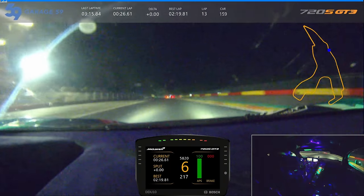Lap times in ACC are always faster — pretty much on every sim they're always faster. I think it's because you can exploit different things: you can break the setups, the cars might be slightly quicker in the game than in real life, and there might be slightly more grip than in real life. It always seems to be in the sim's favor and ACC is no different.